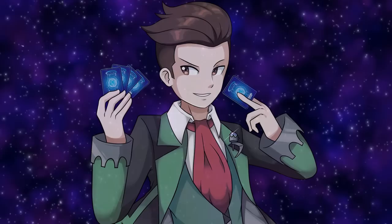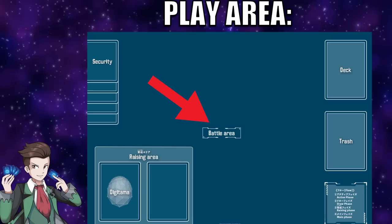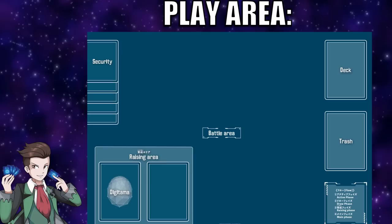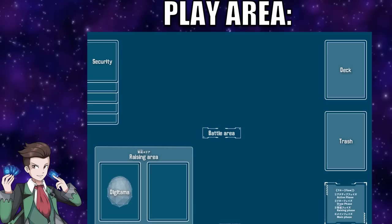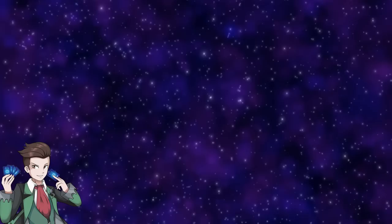Now that we've covered deck building, let's talk about the play area. There are five main areas in the Digimon TCG: the deck area, the trash or discard pile, the battle area where Digimon and Tamer cards are played and most interactions happen, the nursery or raising area where your Digi-Egg deck goes along with any Digimon evolved from your Digi-Eggs, and the security area where your five life cards go at the start of the game. The security area plays a very important role in deciding the winner.